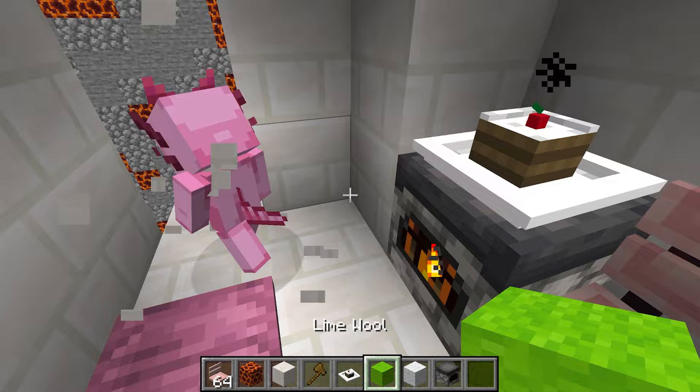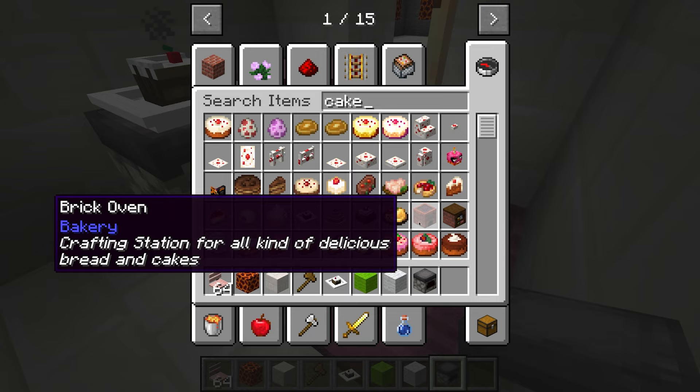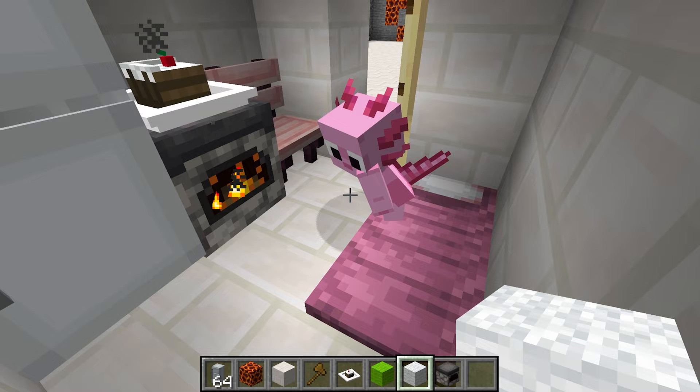I think it's time for a bedroom expansion. Wait, what? You just finished building your bedroom — you can't expand it already, silly! I can do whatever I want. Look, now I have nine blocks available. In that case, I can give you one more thing — a refrigerator so that you can put your leftovers in the fridge. Thanks, Wudo — this is the best bedroom I've ever had!